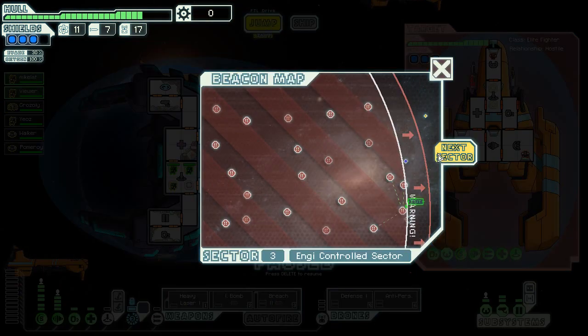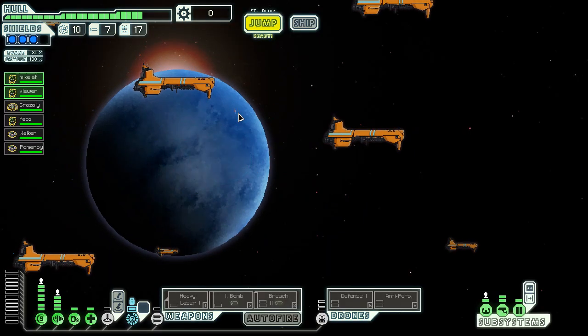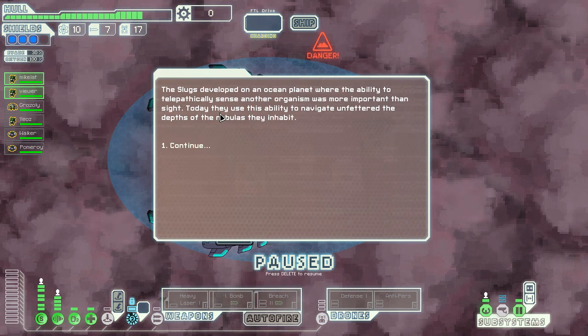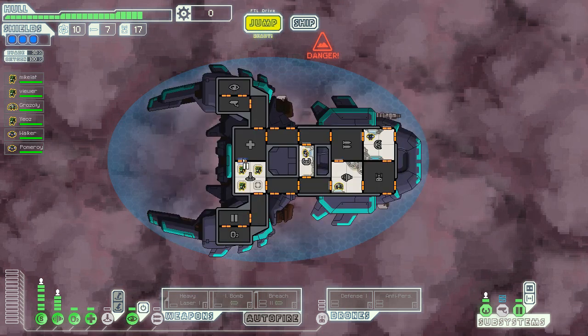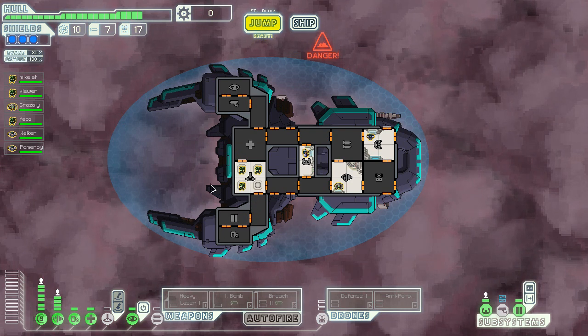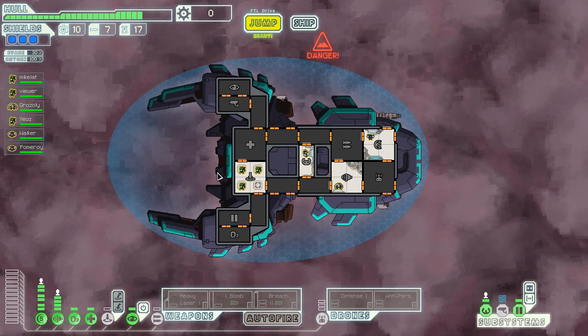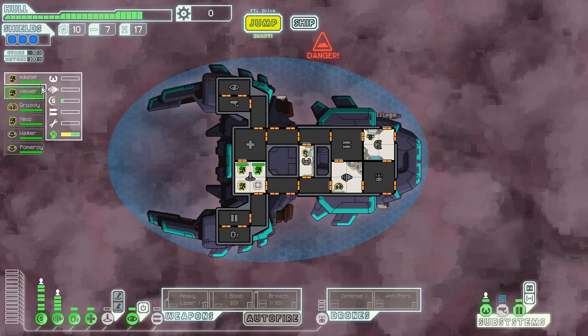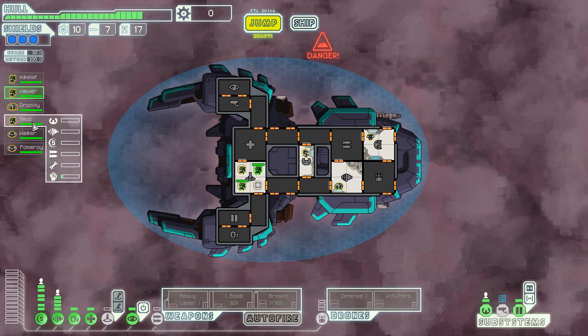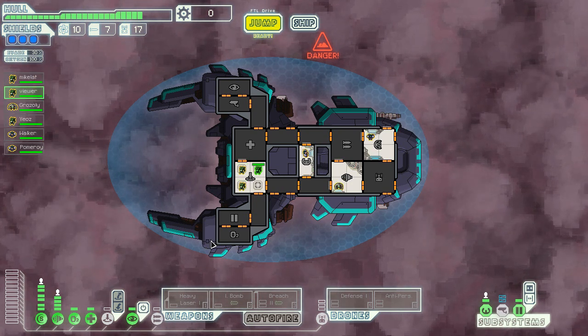Alright, let's go to the next sector. We have a slug-controlled nebula — no other options. The slugs developed on an ocean planet where they have the ability to telepathically sense other organisms — that's kind of cool. But anyway, that's all the time we have for today and I guess we'll continue our boarding run. Thank you, viewer, for being the greatest bro ever — you're better at combat than I am. Take that as you will. See you later.